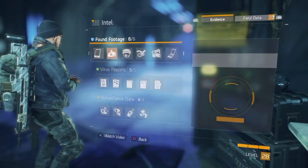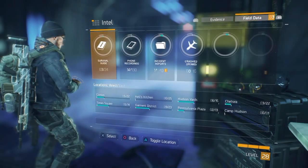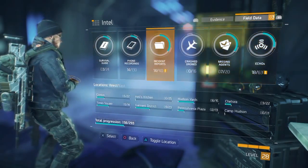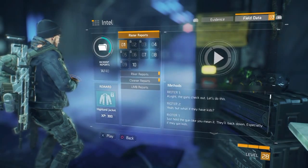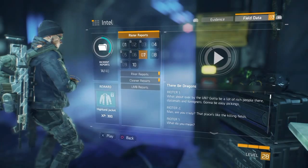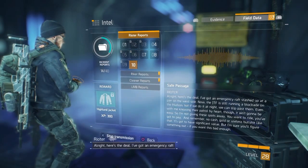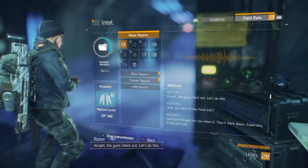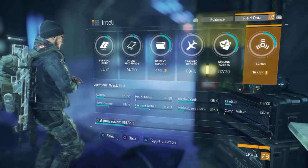Here's Intel. I've collected all of that here and there. Field data — these are extra things you collect in story mode, outside of the Dark Zone. These are incident reports. If you go and collect them, you can watch a video. Some of them are voice messages, some are videos, some are voice recordings and echoes.